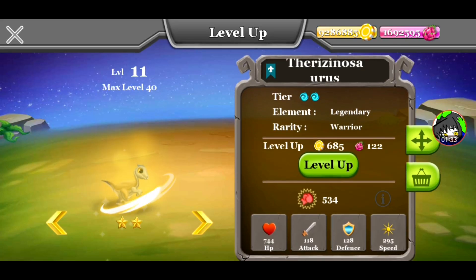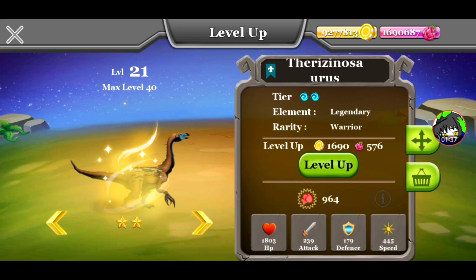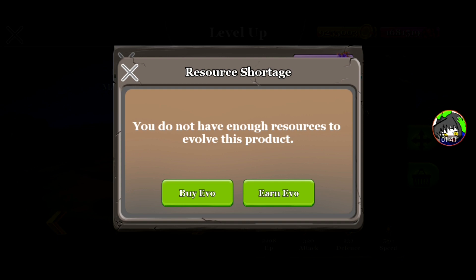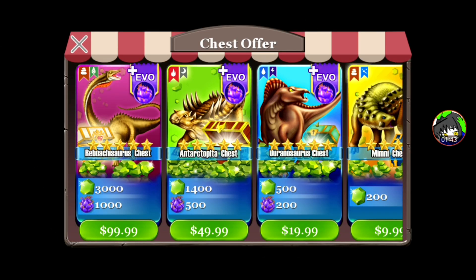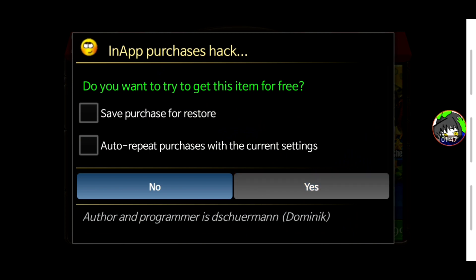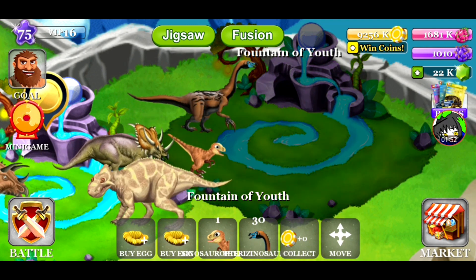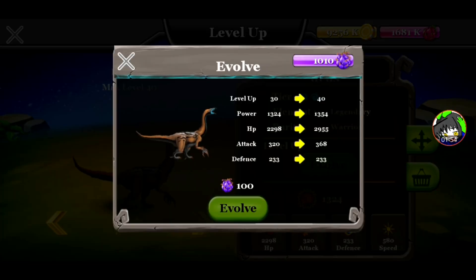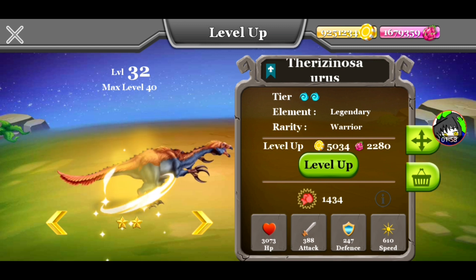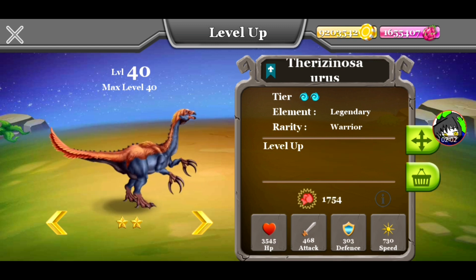Let's level you up. Max level goes up to level 40. Now let's evolve you. Now we became a Shlag Therizinosaurus. All right, max level. There we go.